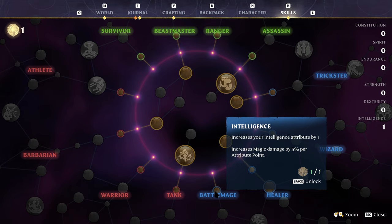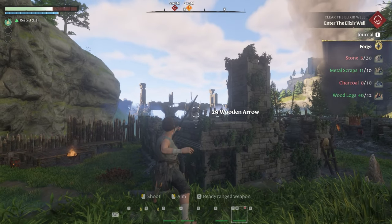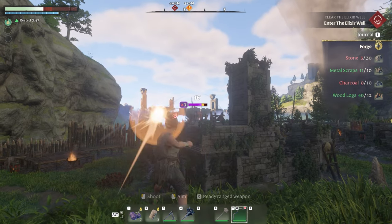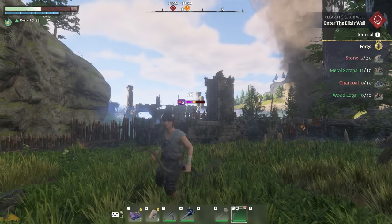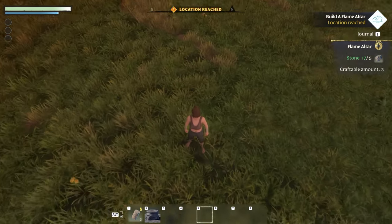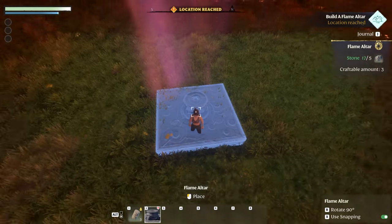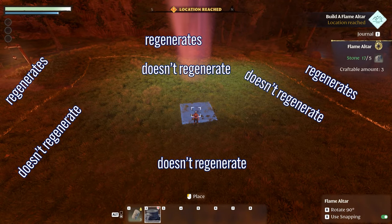The altar means you are protected by the shroud — the shroud will not encroach on your altar area. You can upgrade your altar and it will increase the area in which you are protected. It doesn't mean enemies won't enter your base area, however; they will, and it could be more problematic as you get into areas on the map that have stronger enemies.